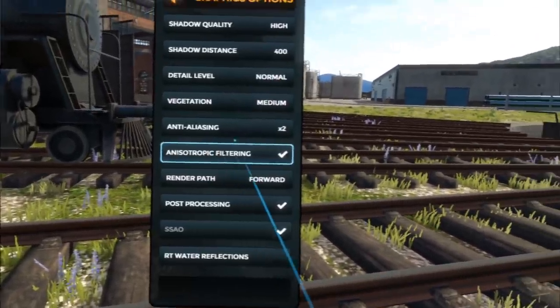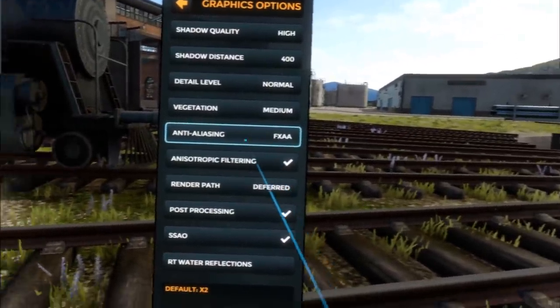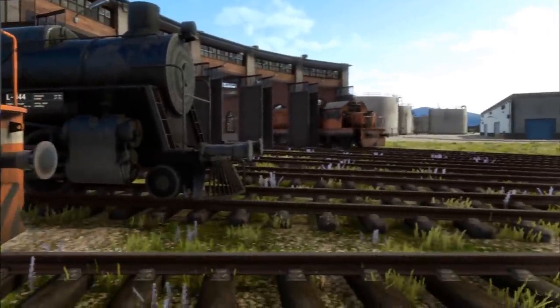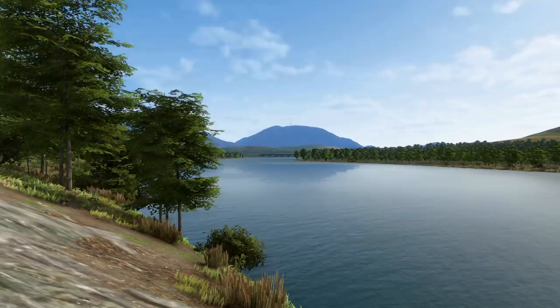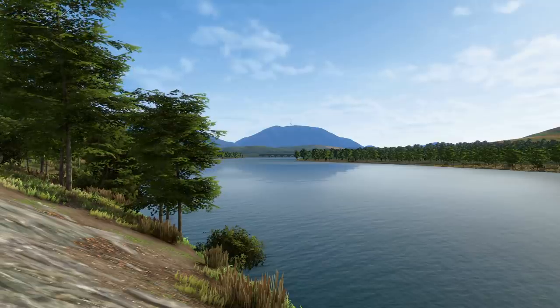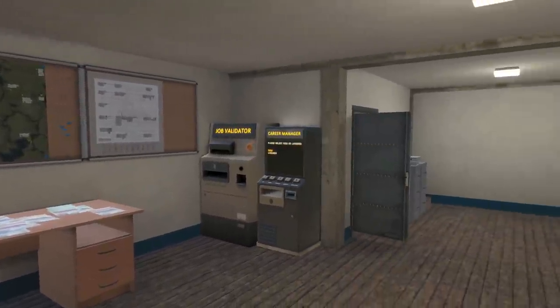In VR, these graphics options are off by default, as they somewhat lessen the image sharpness. But on high-end hardware, given the gained performance, you can easily crank up video resolution to higher than 100% to make up for that lost sharpness. Distant trees that used to be very jaggy now get a bit of anti-aliasing too, making for a more scenic look, as do office interiors with their improved lighting.